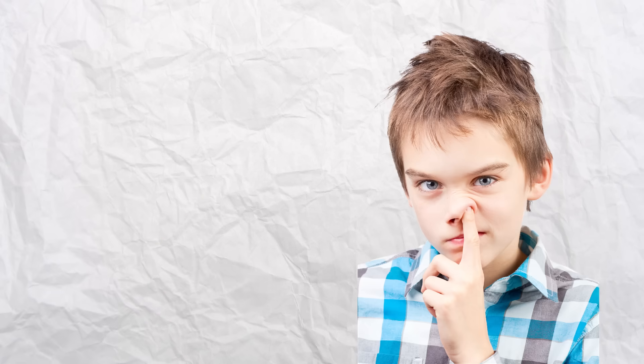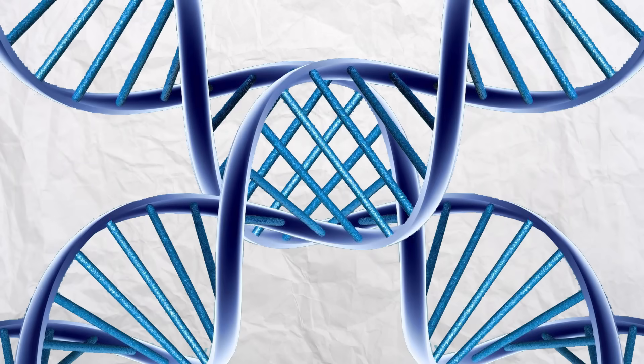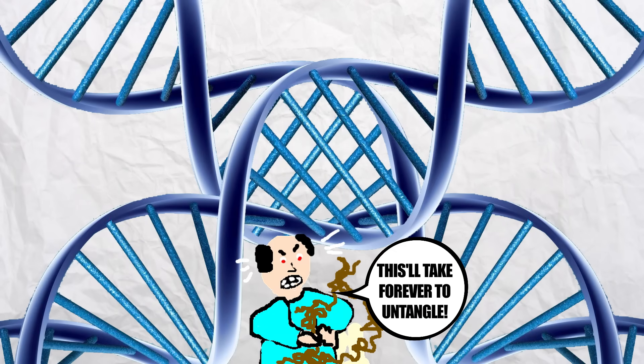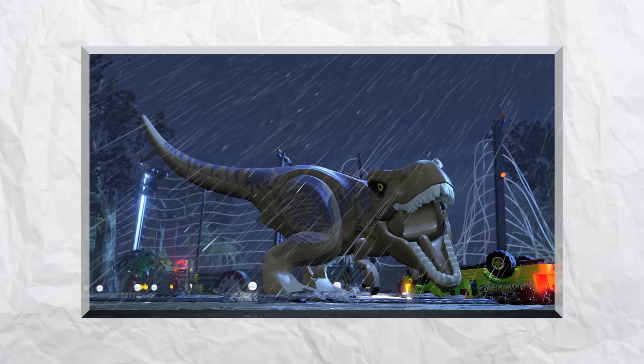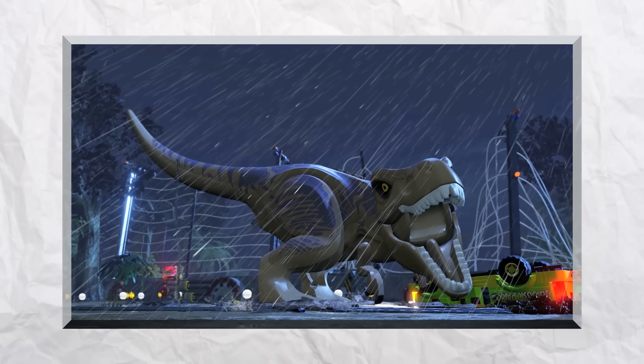Clever girl? Yeah, that's another quote from the movie, but it doesn't really apply here. Let's start by picking apart the science. Genetic hybridization — crossing together DNA strands to create a super-powered monster. Sounds like either movie magic or ultra-futuristic, but actually it's kinda old news.